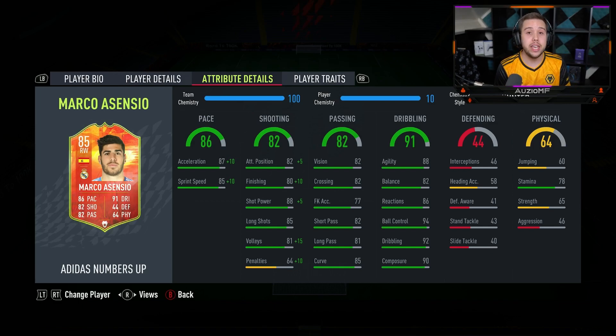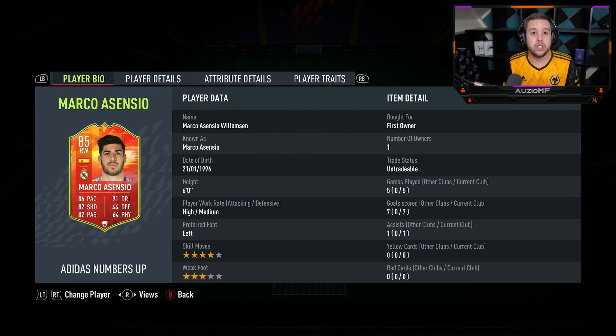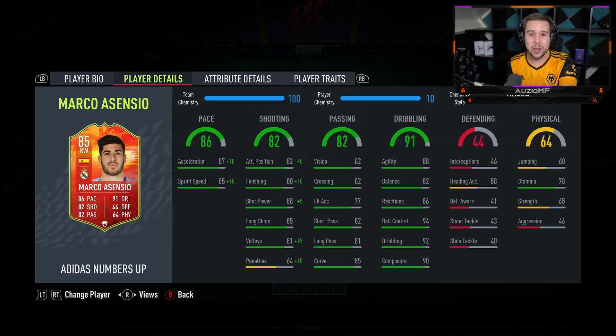Do I believe he is worth the 48k he is currently going for? It's a tough one to say. It's a nice card and the pricing isn't bad — it really isn't. It's just we have to understand that we've got a player who plays in the exact same position, the exact same league, with actually better links — and it's going to be Dembele, who is going for like 7,000 coins. So I don't believe this Marco Asensio card is worth the 48k, but the pricing isn't terrible. It's just because you can get a Dembele card for literally 8,000 coins — why would you get a Marco Asensio card that is 4-star skill moves and 3-star weak foot when you can get a Dembele that is 5-star, 5-star? That is the issue with this SBC.